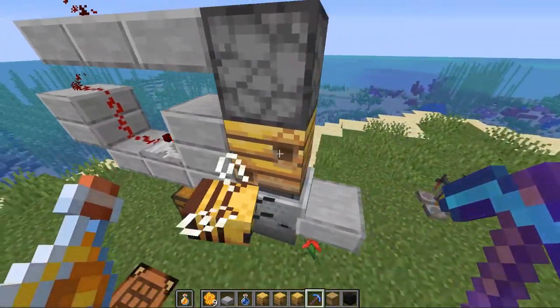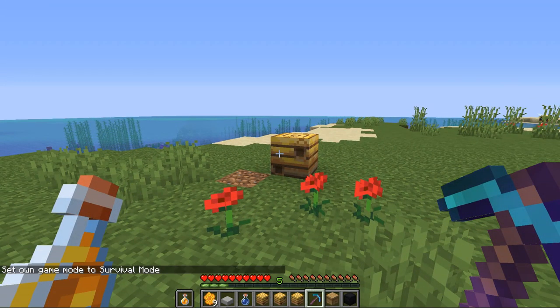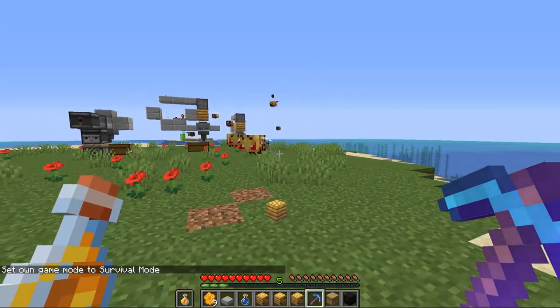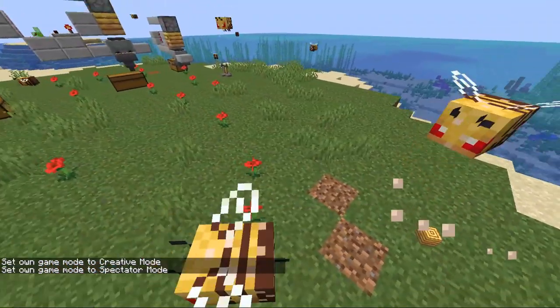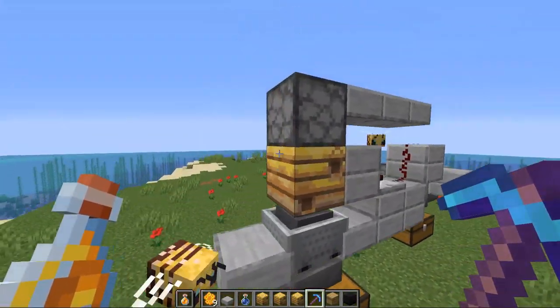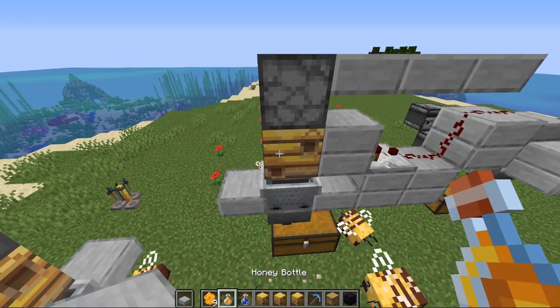To get the bee nest to start up this type of farm you just need to use a silk touch pick on the hive so you can obtain it as an item. This is going to make the bees mad, so make sure you leave and after a while they will become passive again and won't attack you. This farm over here looks exactly the same as that one and essentially it's pretty much the same thing, except this one is going to give us a honey bottle.